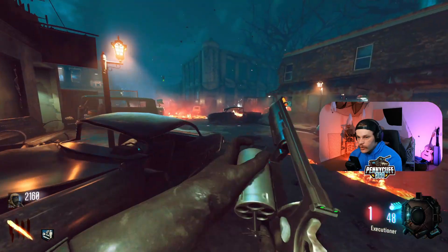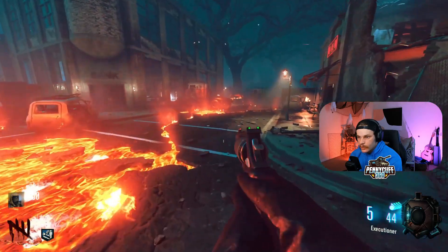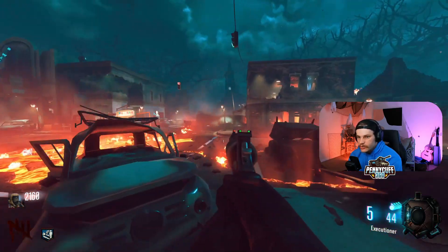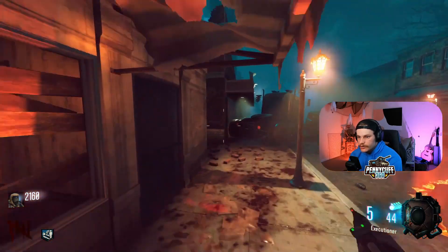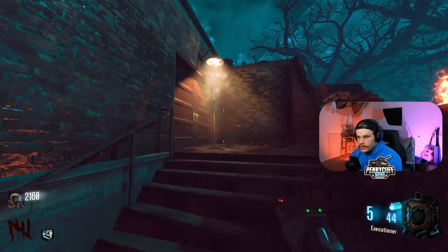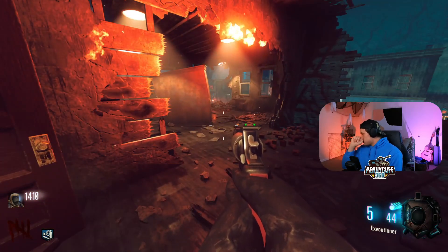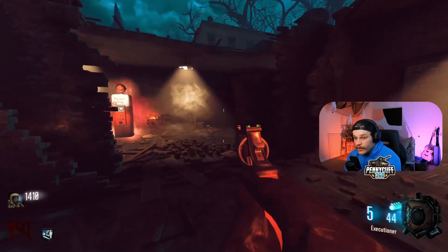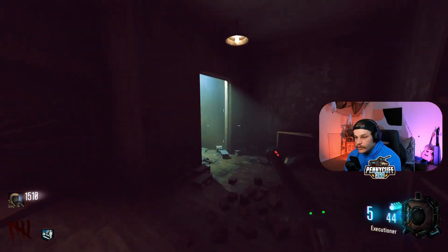We're definitely going to get Jug. I believe the bank's right there, and that's for Speed Cola. I think it's like the bar area and you go around to the top. Should be a thousand? Seven, fifteen. My cough will not go away — I've had it for two weeks. There's my Jug. So all the OG perks are exactly where they used to be.